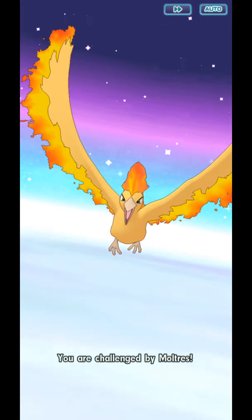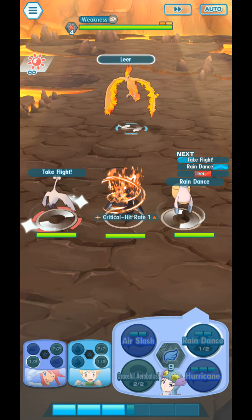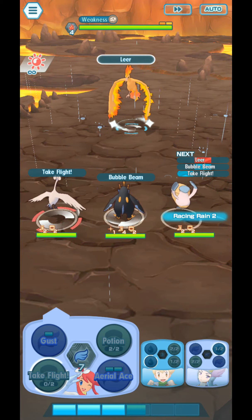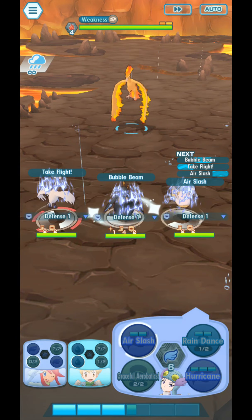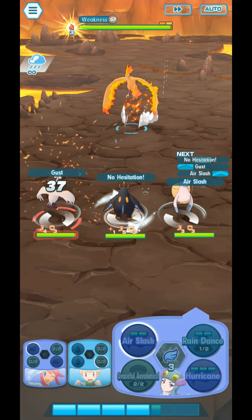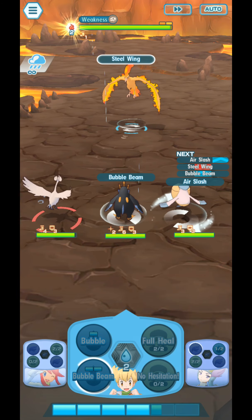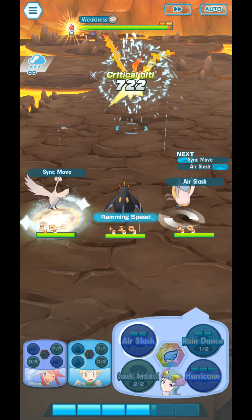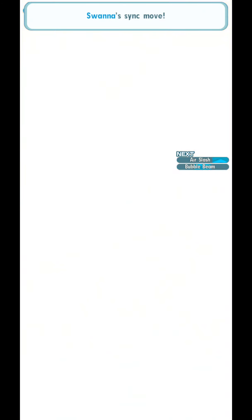The enemy's gonna use Roar immediately. I'm gonna use no hesitation, Take Flight, and Rain Dance. Bubble Beam, Take Flight. I should probably have tried to make the opponent flinch. No hesitation — we're increasing our defenses. Since there was no MP refresh with Take Flight, I might consider restarting this. It would be better if our defense was plus another level. But I'm gonna continue because I'm confident we can finish this.